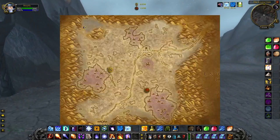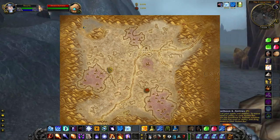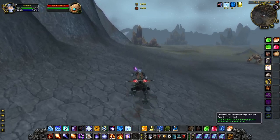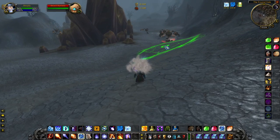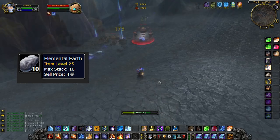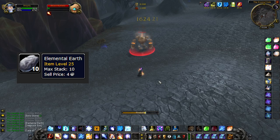The farm spot is in Silithus, at the edge where the Thunderfury spot is, called the Crystal Vale. There are Desert Rumblers mobs around here that drop a few things. One is Elemental Earth, which if you invest into at the start for 30 silver, will eventually be costing around 1-5 gold.